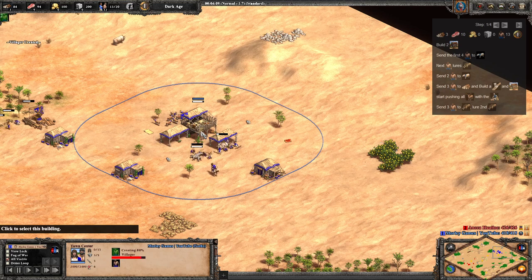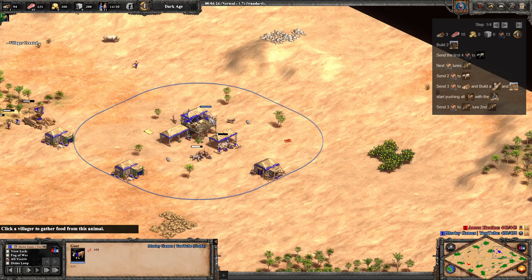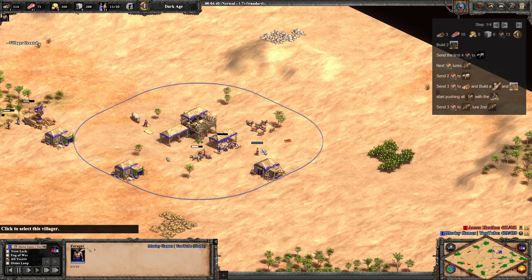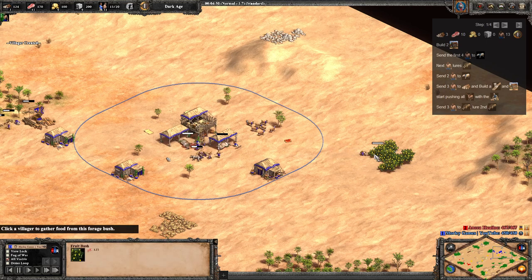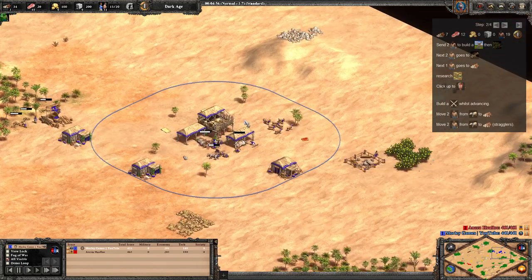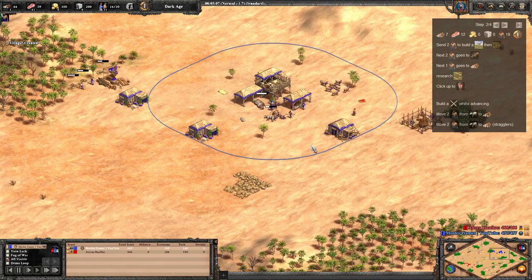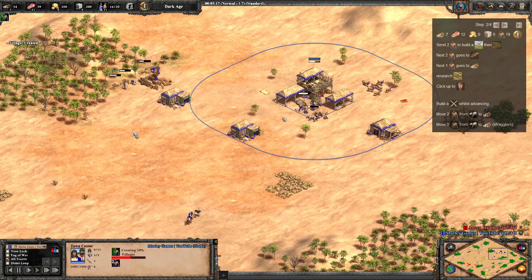The next villager is going to come and lure the rhino — or boar in your case. The boar probably would have finished before now, so you may have done the luring with the previous villager. Just lure the boar when you need to. The next villager coming out is going to make a mill and go to berries, and then we'll have another one on berries — two on berries total. Then two more go onto boar, and the final one goes to wood. That's our 19. We're getting this last deer, or ostrich as it is here.